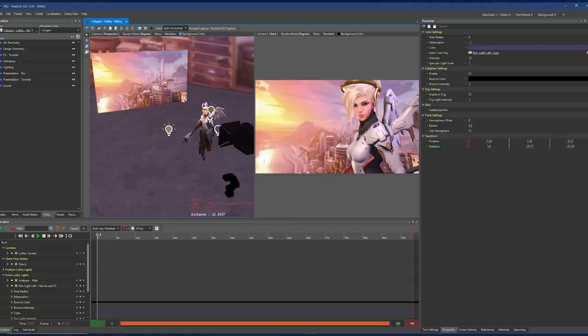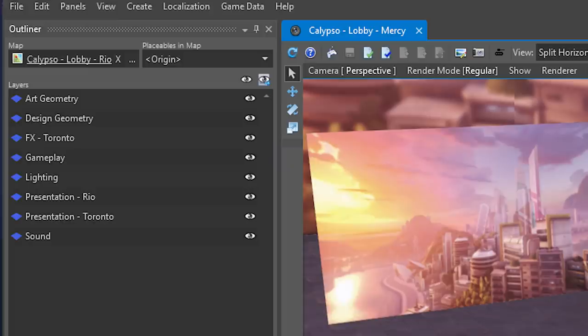The most interesting thing is what the file is called. If you look at the top left, you can see that the map is the lobby for Rio, but the map itself appears to be called Calypso. This could possibly be the PvP version of the map, or just one of the sections of the overall Rio mission in the PvE campaign.